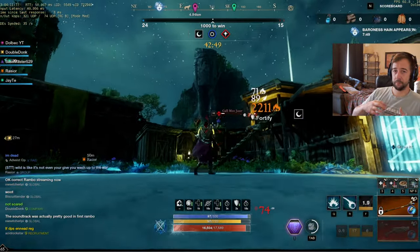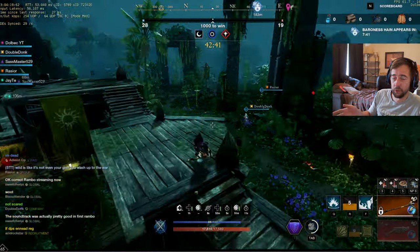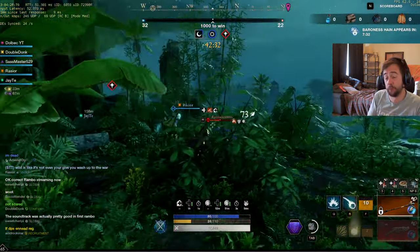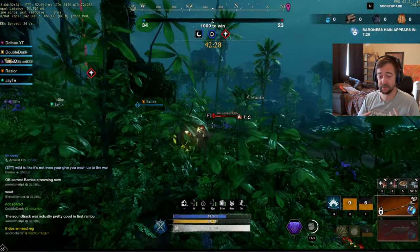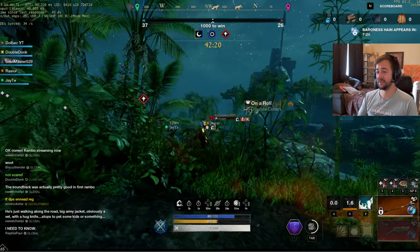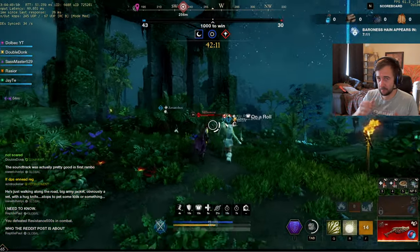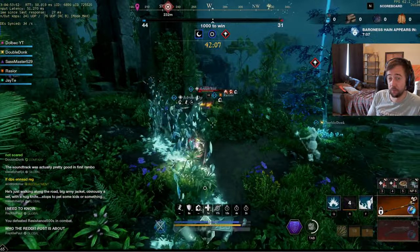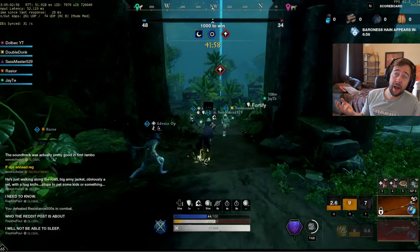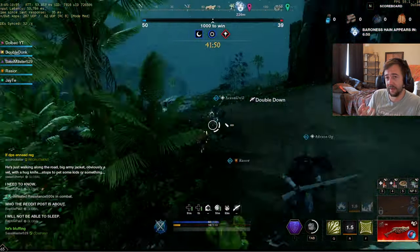Now let's speak about the fire staff. The fire staff is the main weapon for the mage. There are two main types of mage in the game: fire staff and ice gauntlet. People are going to use different off-hands, but their main off-hand is going to be ice gauntlet, not void gauntlet. There's also a great axe artifact that you can use with the fire staff, but you need mana to make your great axe powerful.